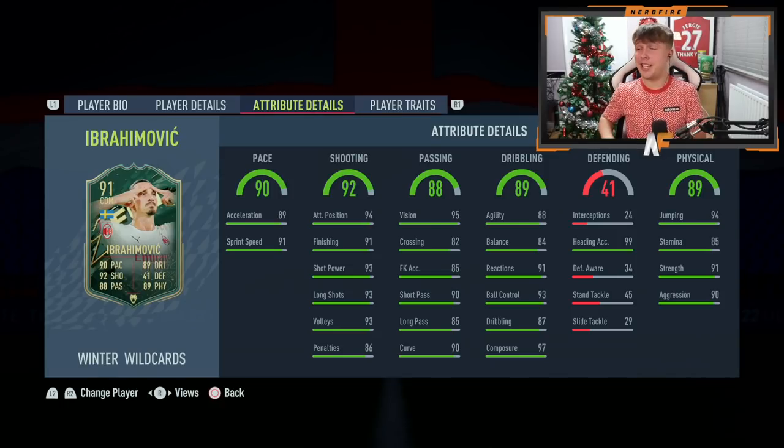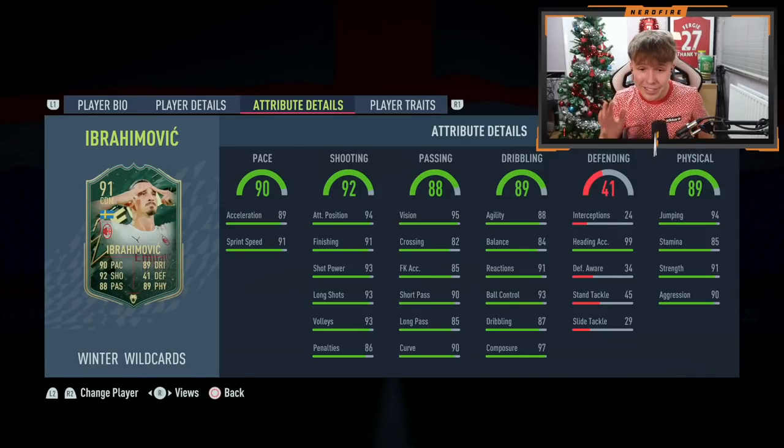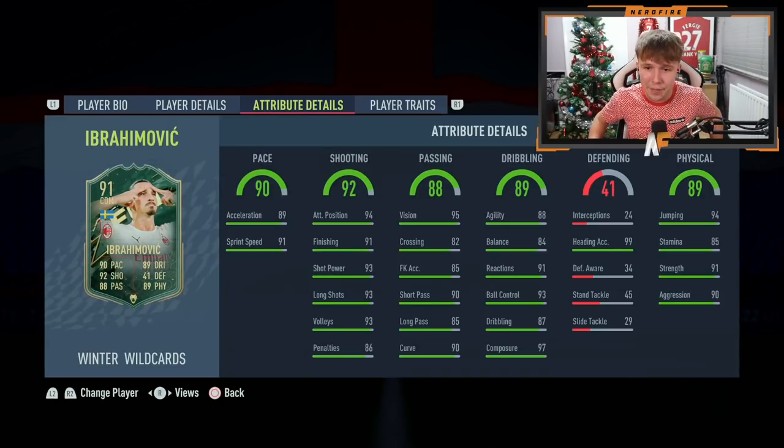Passing is 88 — incredible. 95 vision, very very good. 82 crossing, though he's literally the person we want to be crossing to. 85 free kick accuracy, 90 short pass, 85 long pass, and 90 curve — always nice to see for finesse shots. Onto dribbling: 88 agility, 84 balance, good for a 6'5" striker. 91 reactions, 93 ball control, 87 dribbling, and 97 composure. That is a big stat — 97 composure means he should be putting everything away inside the box.